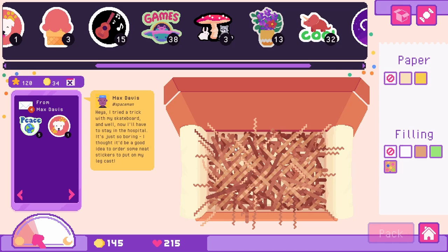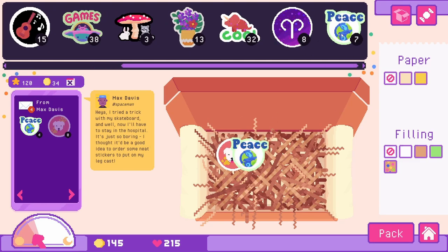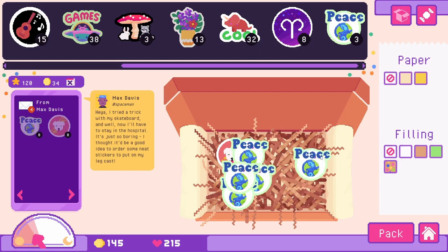We have Max: 'I tried a trick with my skateboard and now I'll have to stay in the hospital — it's just so boring. I thought it would be a good idea to order some neat stickers to put on my leg cast.' He wants five peace on earth stickers for his cast — very creative!